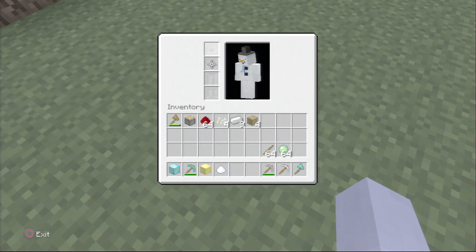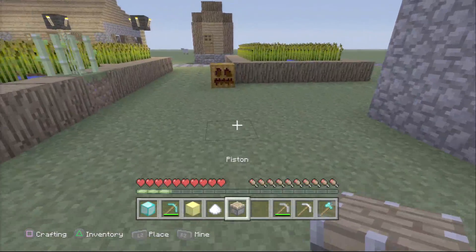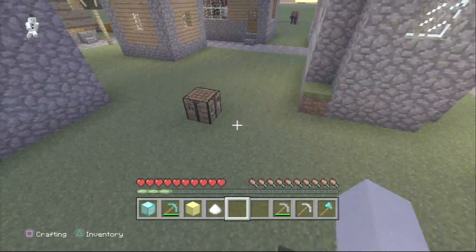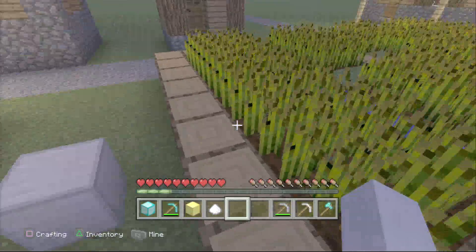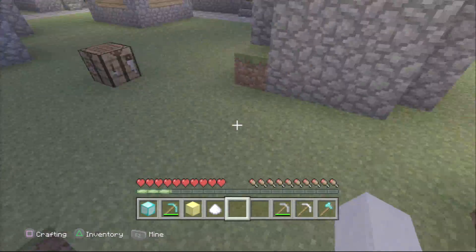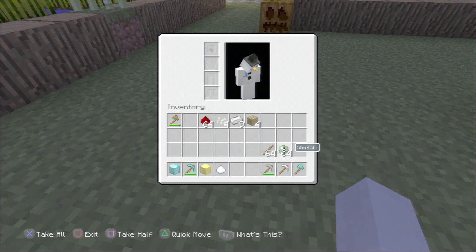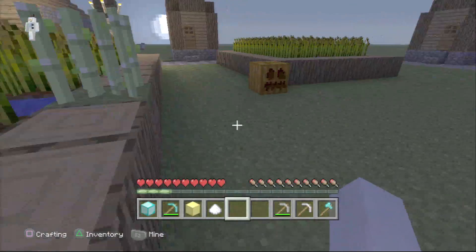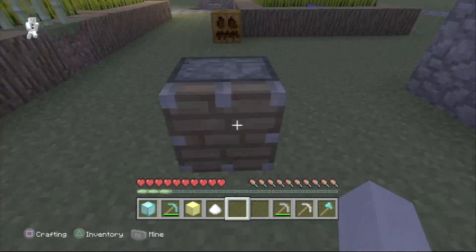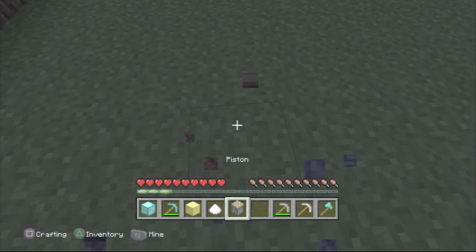This duplication glitch applies to any block. The best candidates are iron, diamond, and gold blocks since they can be crafted into something. But if you have another resource - like slime balls - that works too. I'm going to show in another video soon how to find slimes naturally in survival, since I see a lot of people having trouble with that in the comments.